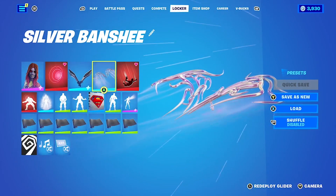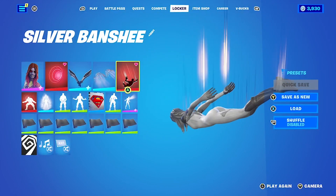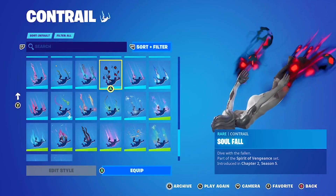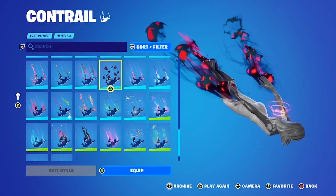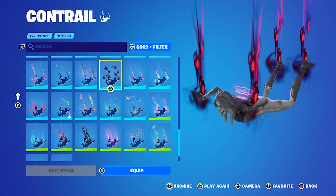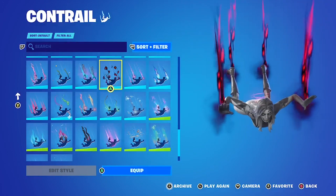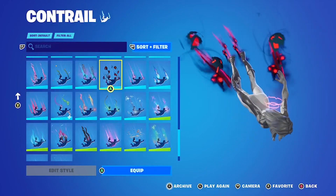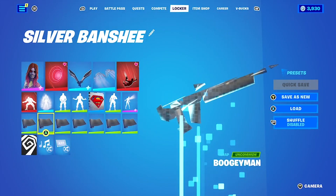I'm not too sold on this glider, so if you've got a better idea please let me know. Zip Ribbons is kind of my go-to glider — just a plain one. Another one that could work is the Soul Fall, which kind of seems like spirit energy trailing behind the person, but there's a little too much red in it for me. I don't think red works all that well with this character. I know I put a red back bling on her, but that's relatively fleeting and small — this is a lot of red. For the wrap, I gave her Boogeyman just because it's all black, which seemed to make sense.